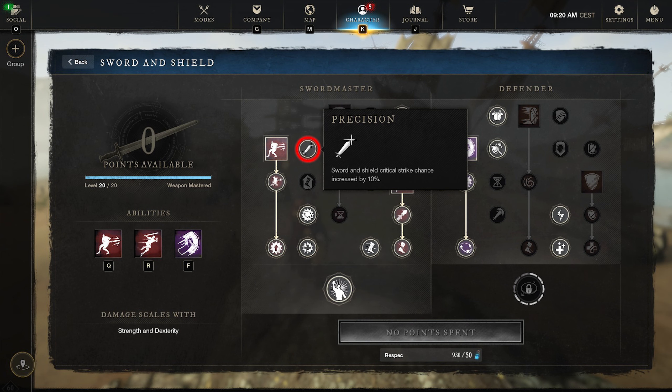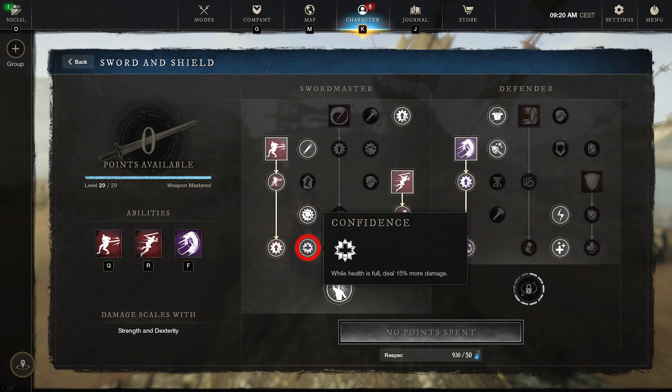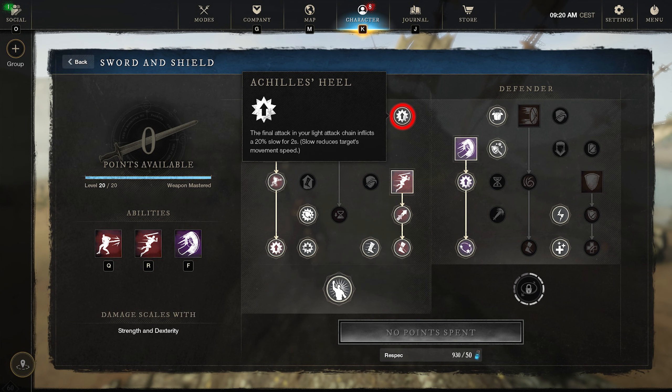Next up we're going to get Precision, which gives you 10% more critical strike chance. And then Opportunist, which deals 10% more damage to slowed foes. Confidence — when health is full — is going to deal 15% more damage. Achilles Heel: the final attack in your Light Attack chain is going to inflict a 20% slow for 2 seconds.